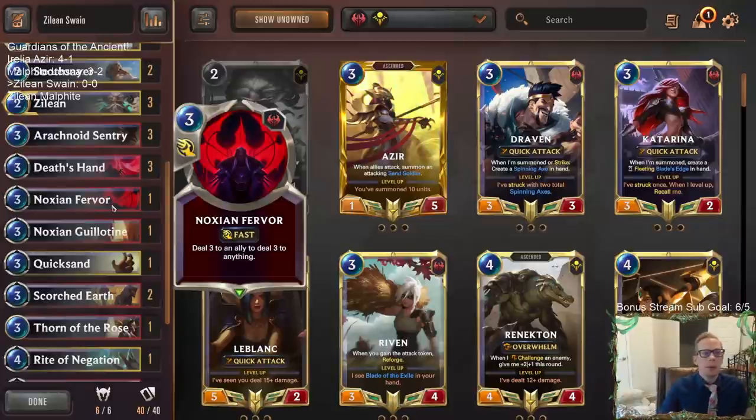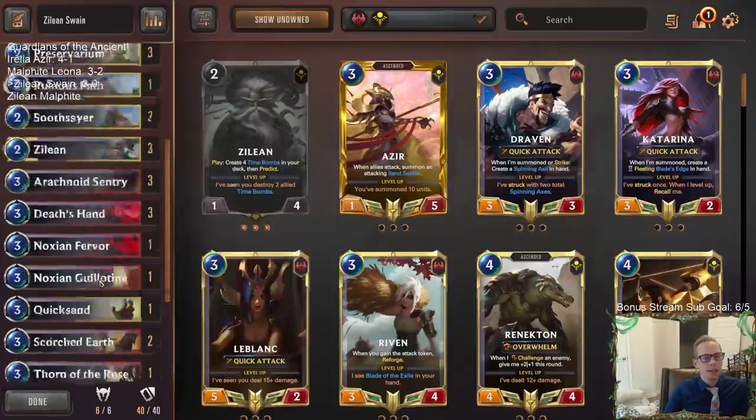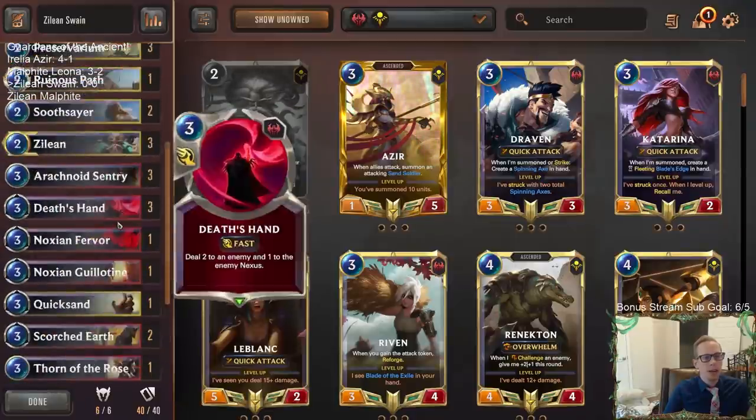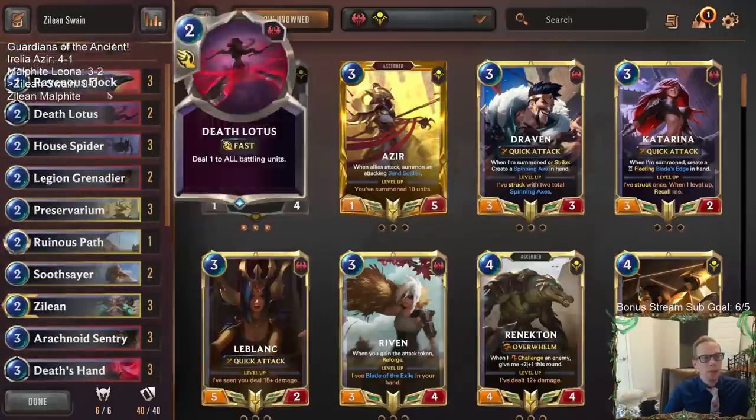Spirit Fire is in there to help with Swain's non-combat damage. I'm playing one Nocturne Fervor to get that six damage — three to an ally, three to anything else — and that can also go to the nexus to help with Leviathan and finish games. We have Ravenous Flock and Death Lotus to help out with Swain.